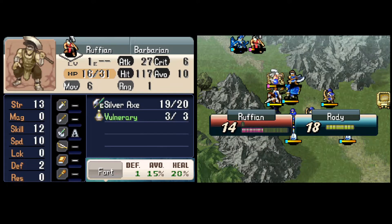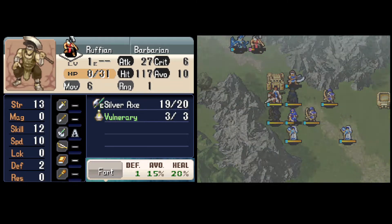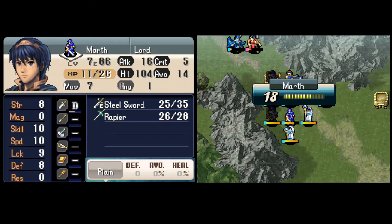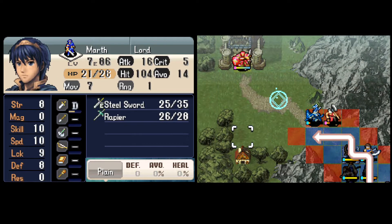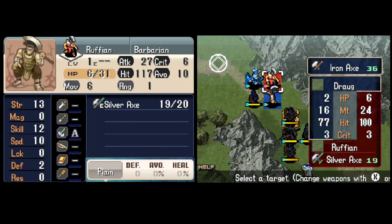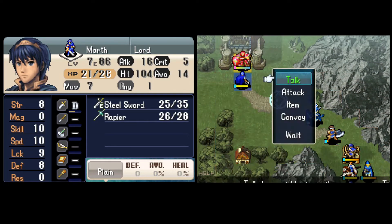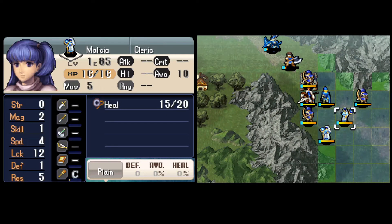Brody misses his shot there because he's a constant disappointment, but the rest of the army cleans up. If you were expecting me to fight this boss, I'm sorry, but there's just no way outside of grinding for a crit with Marcus. And even then it wouldn't save me a turn with this setup because Marth would still be one square away from seizing. I could have reset for a dodge earlier with Gordon and ground out a Marcus crit on the boss, but that's dumb.